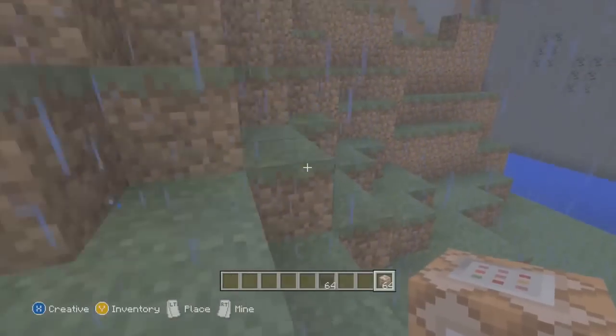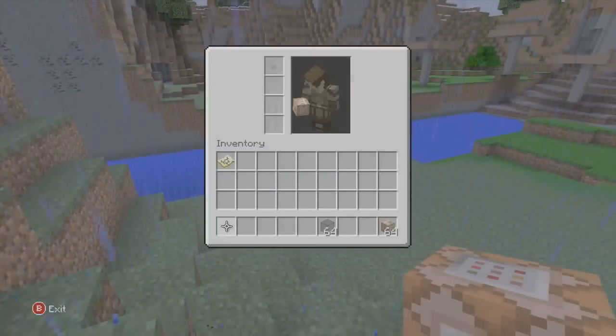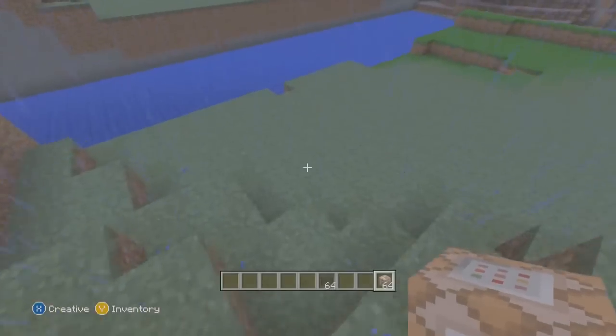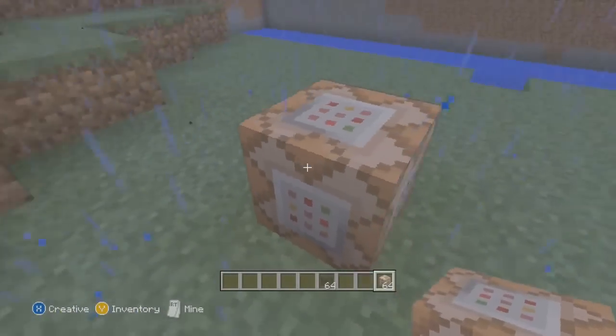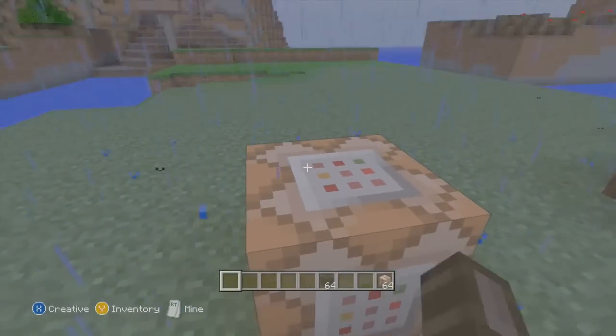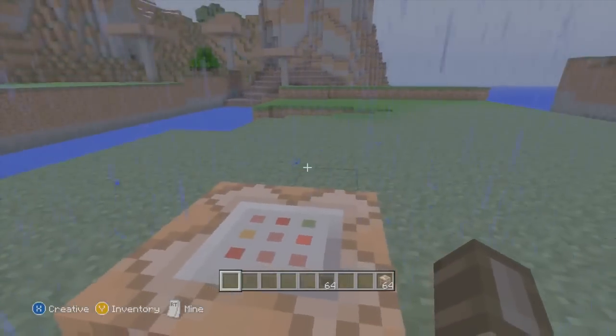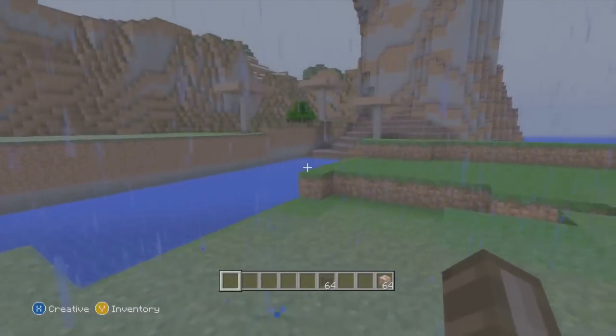In Title Update 19 we obviously didn't get the command block, but it let you be able to get the command block with Oprice LPS modding tool. If you enter the ID number of the command block in Oprice LPS modding tool, you could add the block to your inventory, just like stained glass, which is a feature from update 1.7.2.